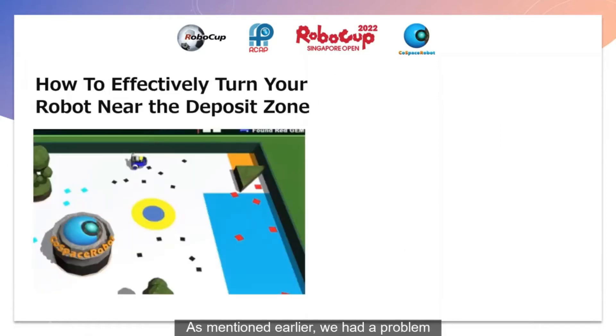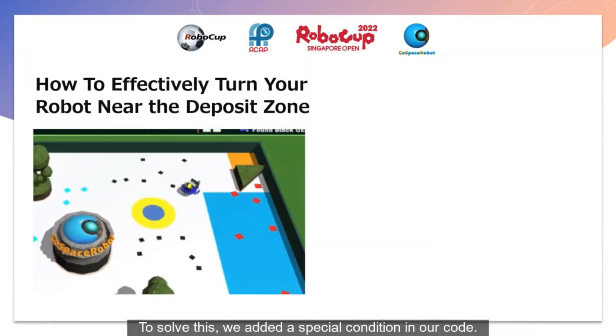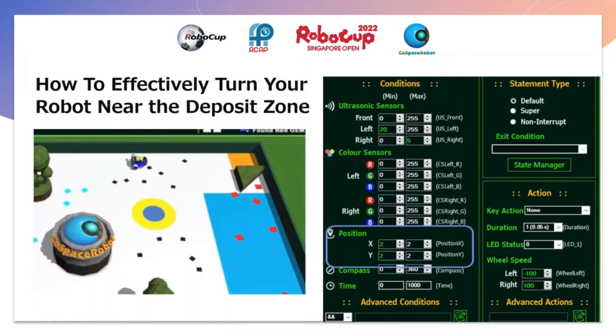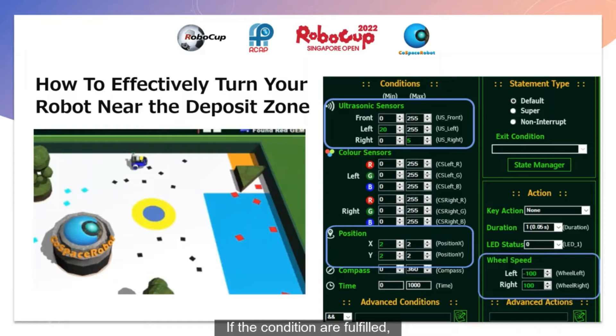As mentioned earlier, we had a problem where the robot would turn the wrong way when sensing the triangular wall next to the deposit zone. As shown in the video, the robot turns right when sensing the triangular wall, meaning it would not deposit at all if this keeps happening. To solve this, we added a special condition in our code: when the robot is in zone x2y2 and its ultrasonic sensor is within a specific range, it is sensing the triangular wall. We found this by observing the ultrasonic sensor readings whenever the robot sensed the triangular wall. If the conditions are fulfilled, the robot turns left into the deposit zone. We also did this for the other deposit zone, which you will see in the game video later on.